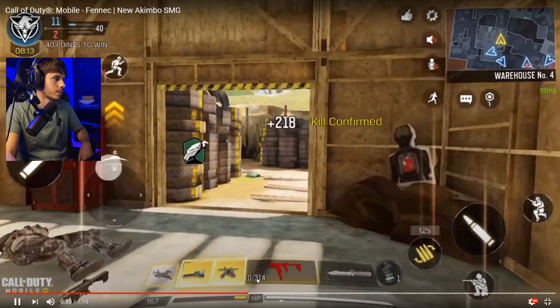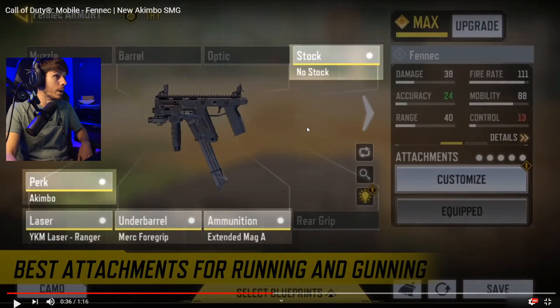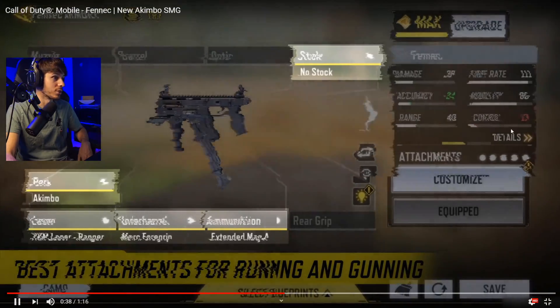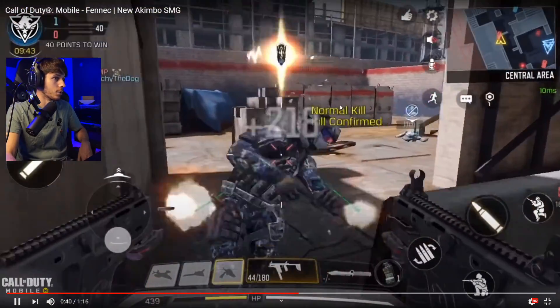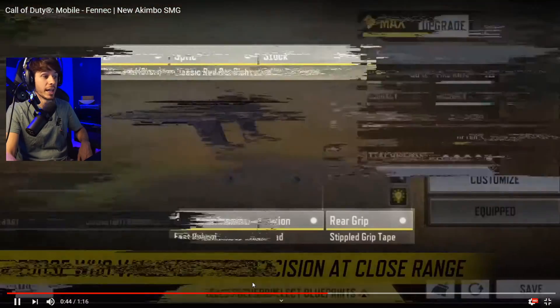So it says 50 rounds. You can't single fire both weapons at the same time, but it is worth noting that when you do Akimbo you can still put attachments on the weapon, so you could probably do an extended mag which is gonna be nuts. Then obviously you can make it really good for hip fire accuracy and all that. Controls are 13 though, so this is definitely gonna be a difficult weapon to control. I've seen it said 54-58 rounds.